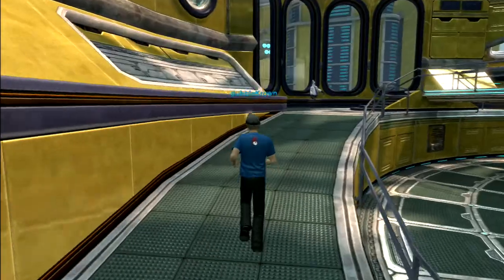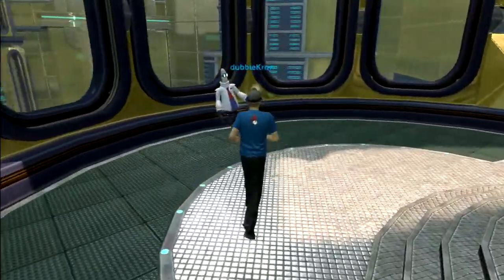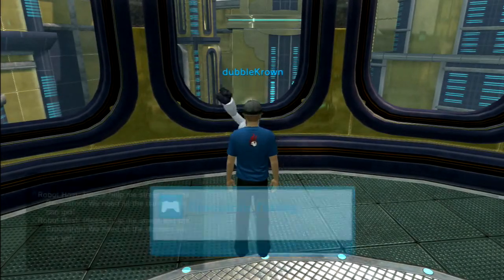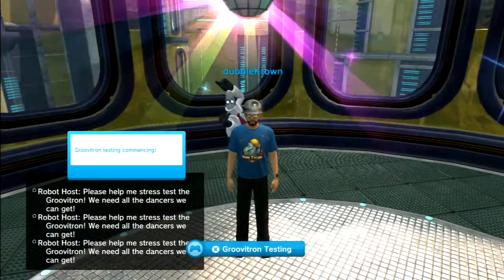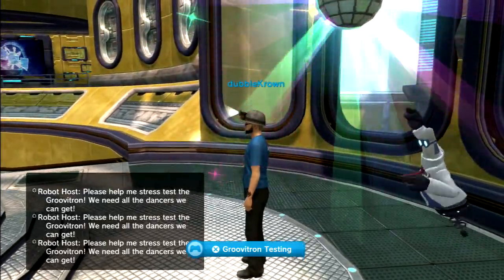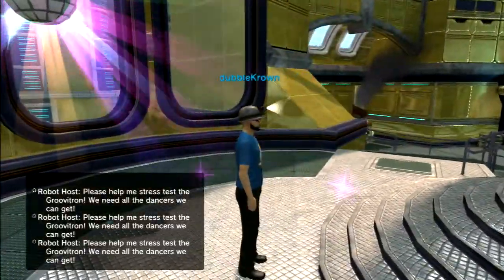We've got a fellow here — Groovatron — let's test it. If we play that he dances, and actually that's a weapon. Basically if you use that weapon your enemies will start dancing.